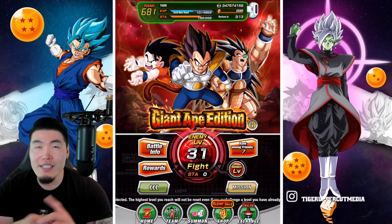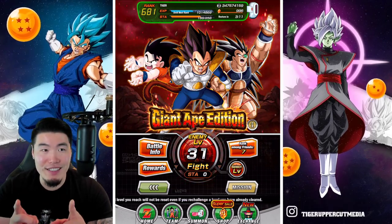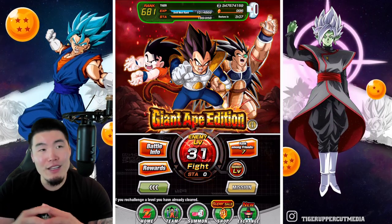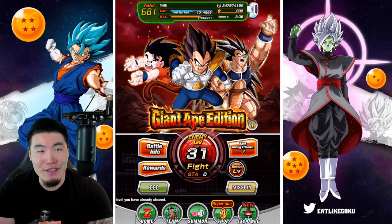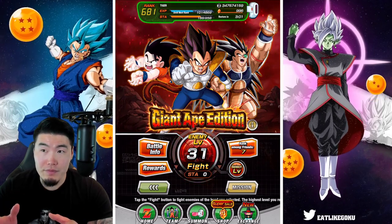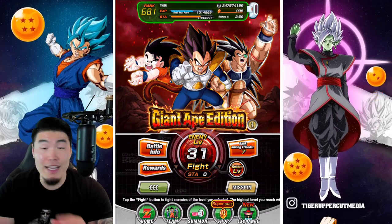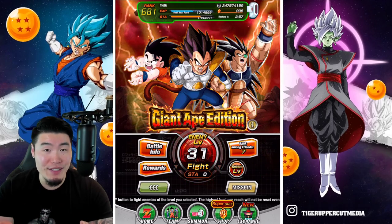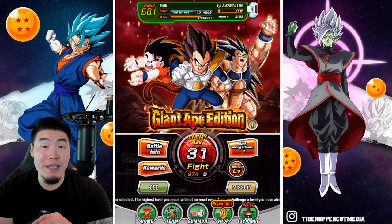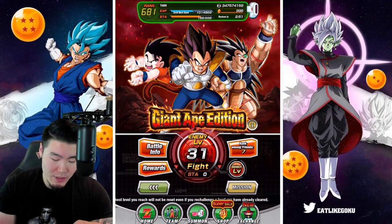Giant Ape Power is becoming a really, really fun team. I still don't think it's a top tier team by any means, but — actually, that's not fair. If you have both GT Goku and INT Vegeta Super Saiyan, you know what, it's pretty good. I would say it's not top 3 or top 5, but at this point it's top 10 and it's really fun. These Extreme-Z battles will make it a really fun team to run, so look forward to that showcase.